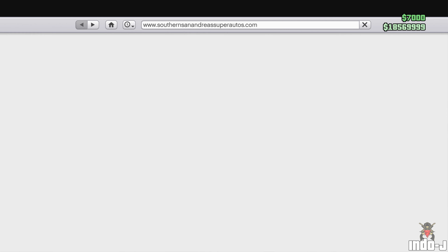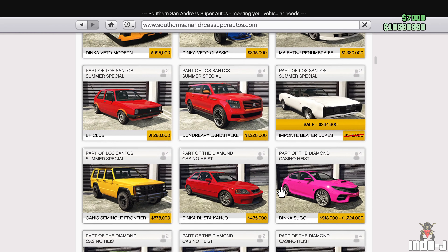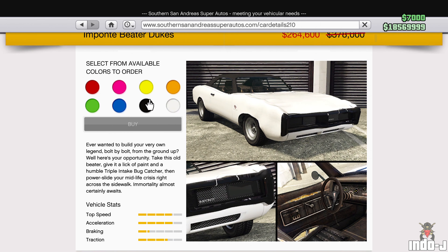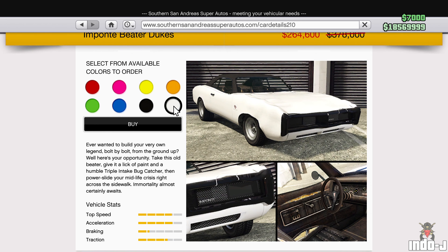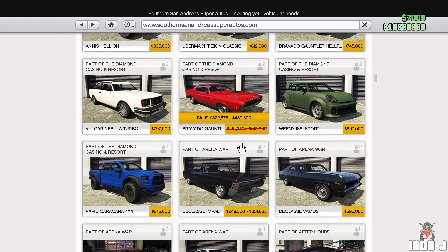Let's go to Southern San Andreas - there are also some discounts here. There's a discount on the Beta Dukes, the destroyed Dukes. And a discount on the Gauntlet as well.